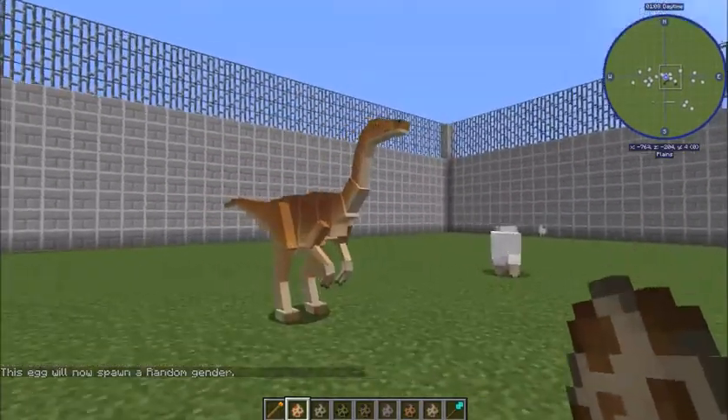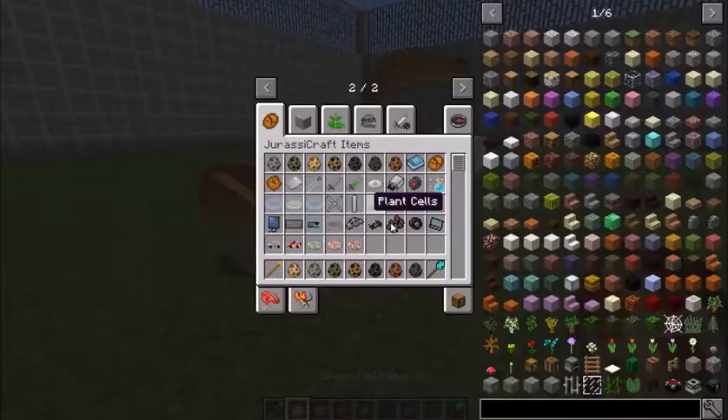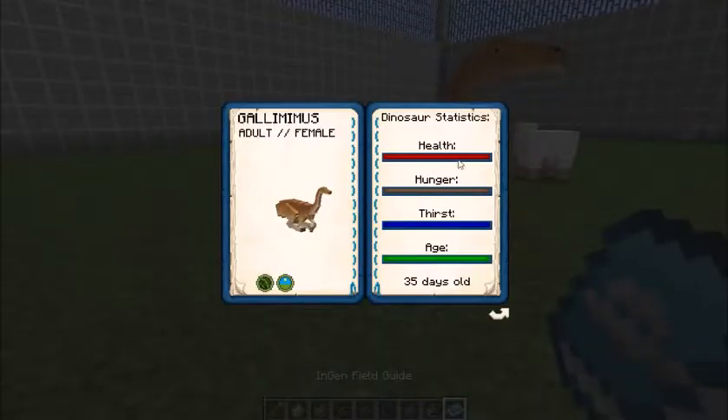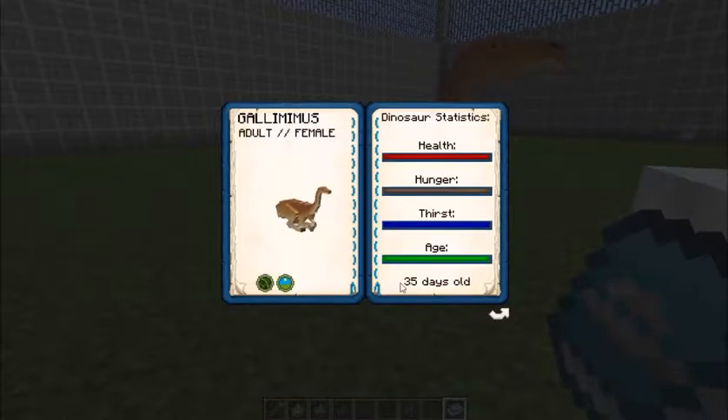So there's a gallimimus - that's what they look like. They actually have - let me get my in-game field guide - because they actually have stuff you need to do to take care of them. For instance, they need food, they do need water, so you actually have to place a water source in there for them to stay alive. Then it has info on the dinosaur, which is pretty cool. It tells you it's a diurnal dinosaur, meaning it's awake during the day. It tells you its gender, age, and whether it's rideable.